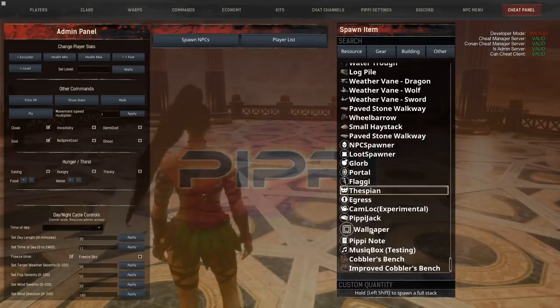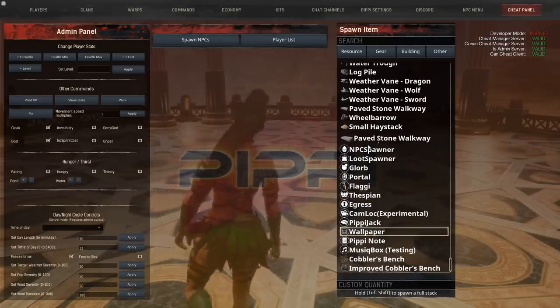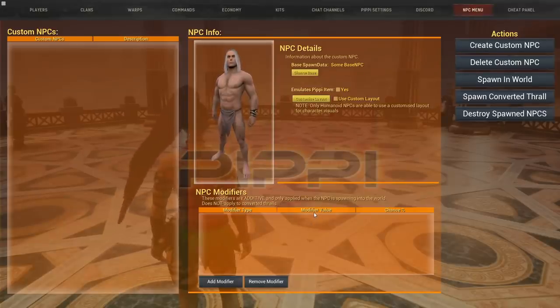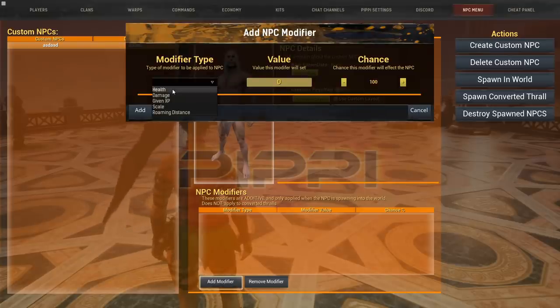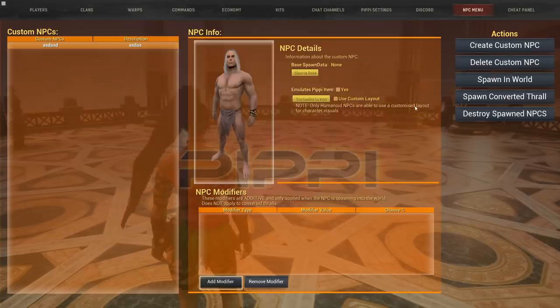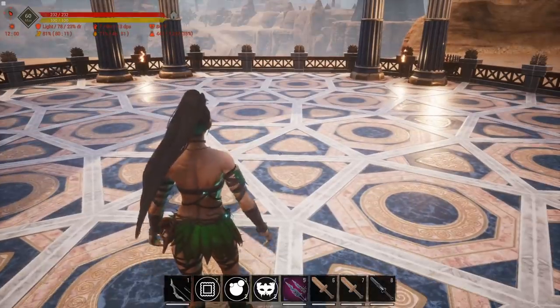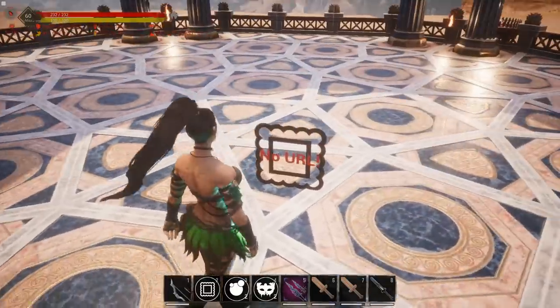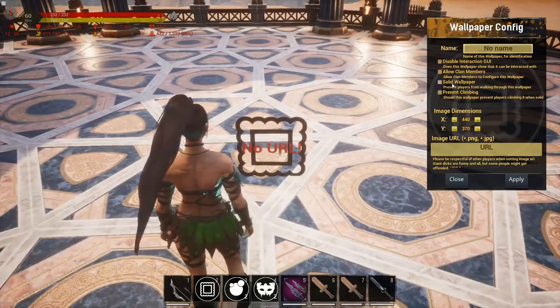Flaggy is for custom flags, thespians we'll grab in a moment, Egress is a custom door that only opens under specific circumstances, Pippi Jack is a blackjack table, and the wallpaper allows you to show images in-game on a surface. There's also the Pippi Note and a music box. You can make custom NPCs that work with the NPC spawner — create a new NPC, add modifiers, change its health, damage, XP given, scale, and roaming distance. You can also set the chance that a modifier will affect the NPC and change how it looks.